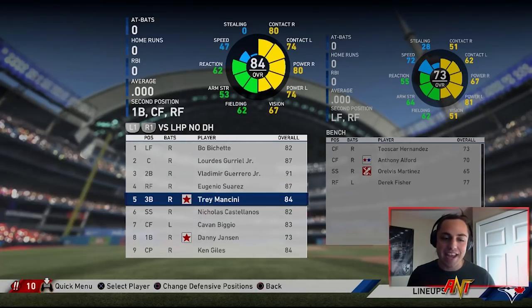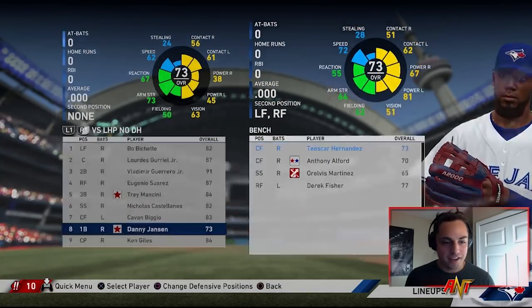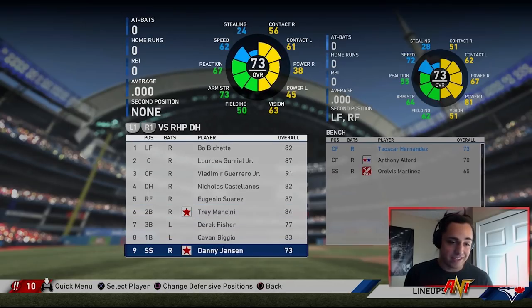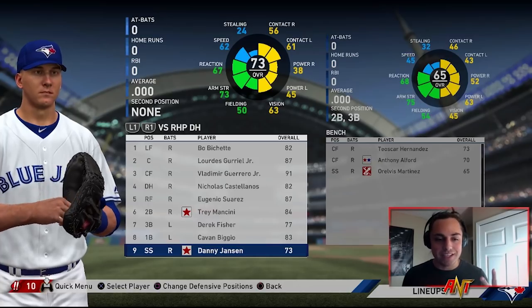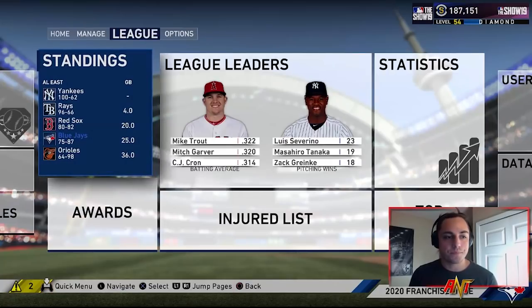We need a new catcher — Danny just doesn't have the hitting stats. Maybe we throw in Oscar Hernandez. We'll go with this for the year and see how season two plays out. We might be on to something — maybe we just need to stack the offense. We still didn't make the playoffs at 75 and 87, and I still feel the pitching is our big issue. We got a Rookie of the Year and a gold glove for Suarez though — 25 games out in the East, 15th ranked team, 12 games out of the wild card.